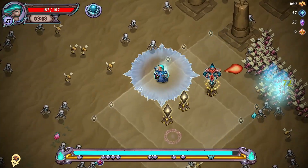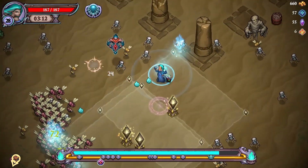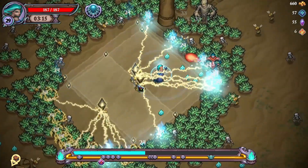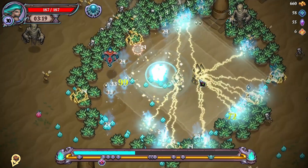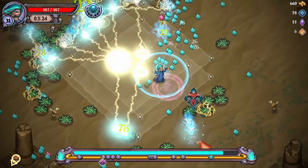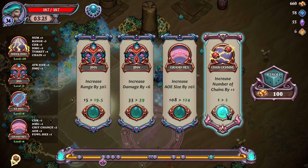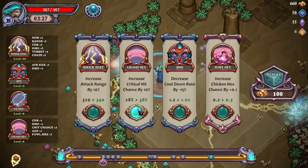Is he pointing me to the nearest chest? Oh gosh. Attack range isn't as good — let's go damage up or AOE size up. AOE size unlocks chain lightning! Doesn't do as much damage but that's okay — wonder what the percentage is. AOE size also unlocks foul hex — it's going to change people into ducks or something. We're just going crazy with this chain stuff, this is cool!